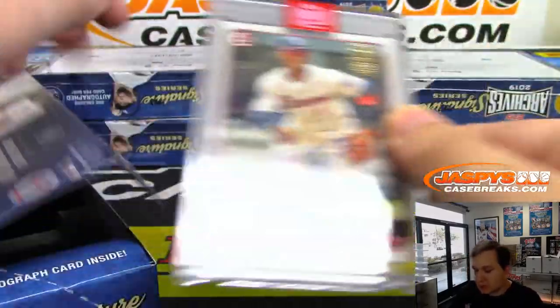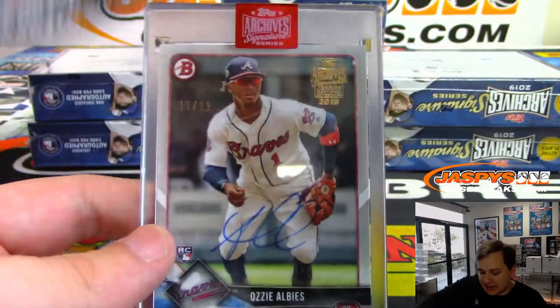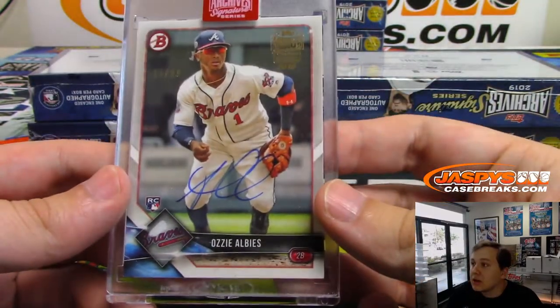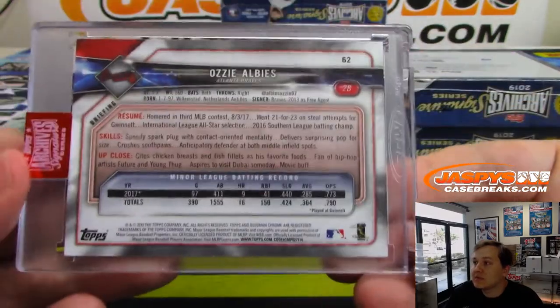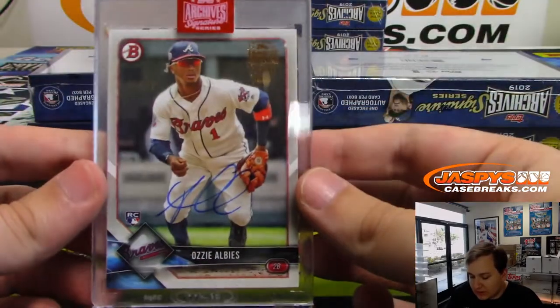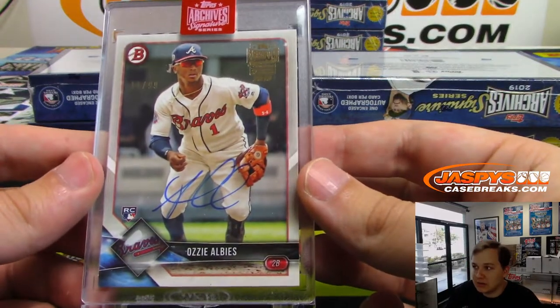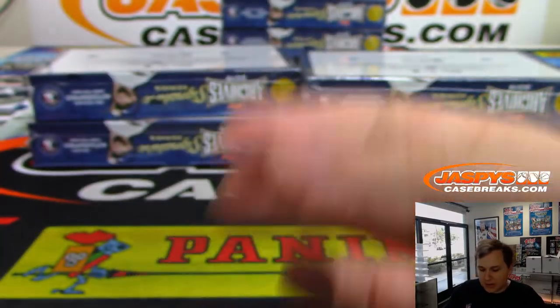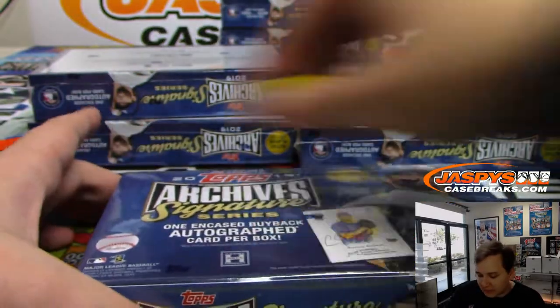This one's nice — Rookie, 11 out of 99, that's Ozzie Albies. Nice rookie for the Braves, from 2018 Bowman, 11 of 99. Very nice one there. And all these have the gold foil stamp in there as well. Always one of my favorite products, nice and easy.